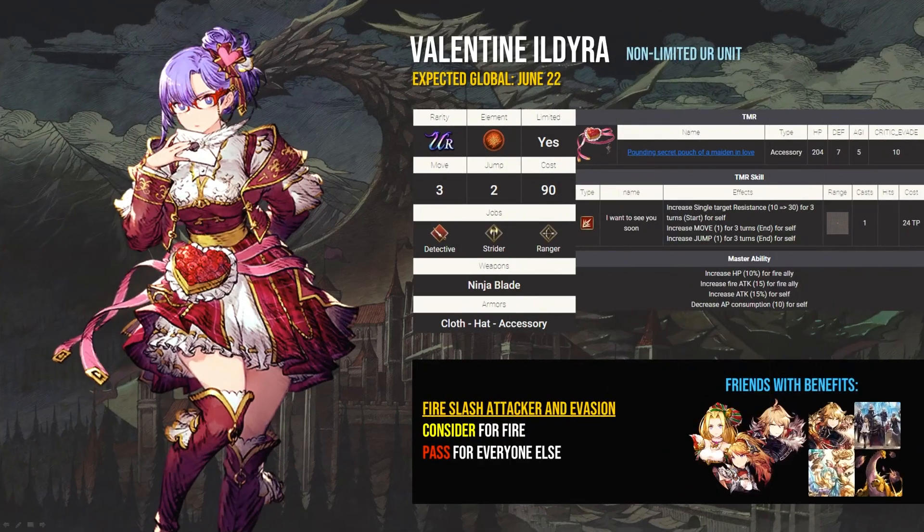Valentine Ildira is next — we'll assume she follows the same release pattern as Valentine Salir from last year. Ildira is a fire evasion unit, and if you main fire, that'd be the only time I might consider pulling for her. Fire doesn't currently have the best vision cards for evasion, and she just doesn't quite measure up to the other fire powerhouses like Kingmont, Setia, or Terra. That said, you can do some interesting things, like combining fire missile attack with Wintermacherie and Setia, or throwing Ildira in to force enemy teams to plan for evasion. Being non-limited in such a specific niche leads me to believe you could probably pass on Ildira without too much pain.